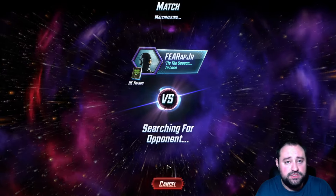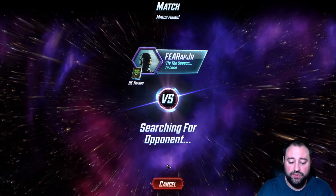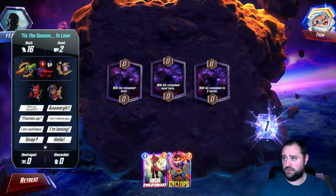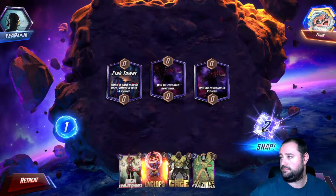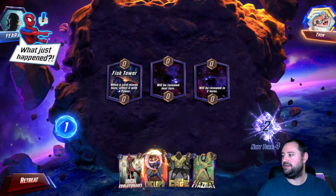High Evolutionary Thanos. Works better than you'd think. But let's check it out for real. Rank 76-ish, 77-ish. All right, Tron, I see you. Let's go Snap City, baby. Oh yeah, just snapped. Let's go. End of turn two.